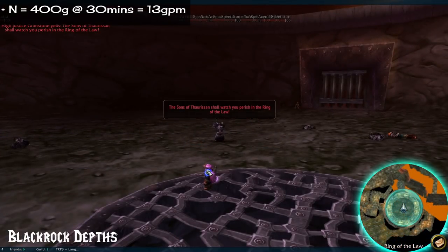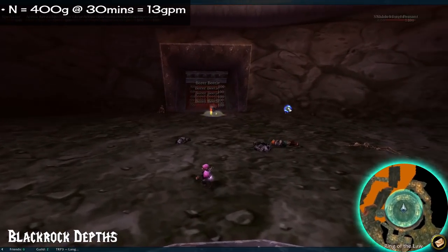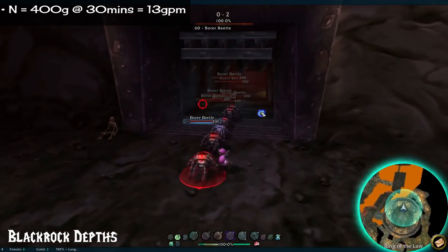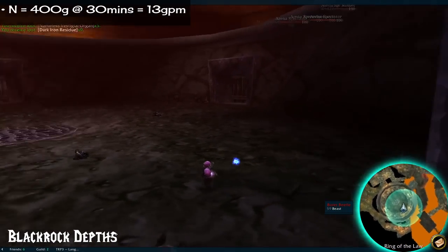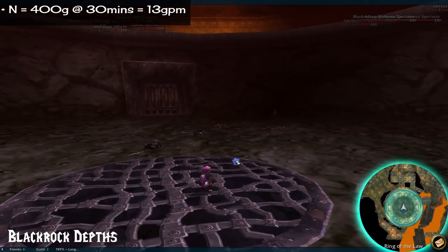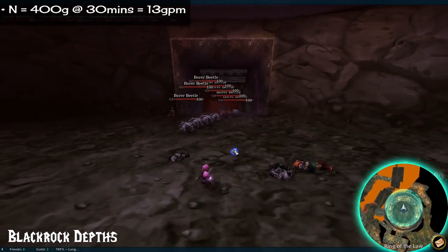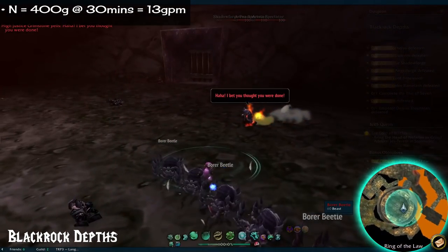Number 6: Blackrock Depths. 400 gold in 30 minutes at 13 gold per minute. This is a really long dungeon if you want to do a full clear. It's windy and a bit easy to get lost in, plus there are some special bosses you need to summon in certain ways, as well as a vault you need keys for. I normally like to give tips if there's something funky you need to know about, but that's like this whole dungeon, so I feel like doing a proper clear would warrant its own walkthrough. Would you like that? If so, let me know in the comments.